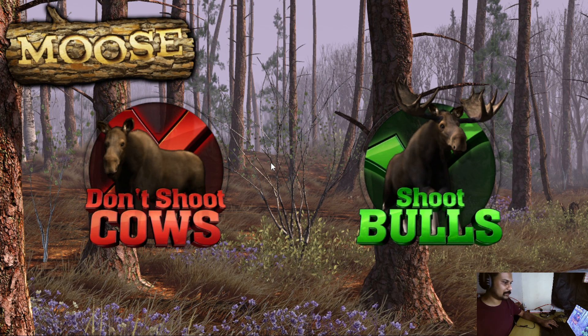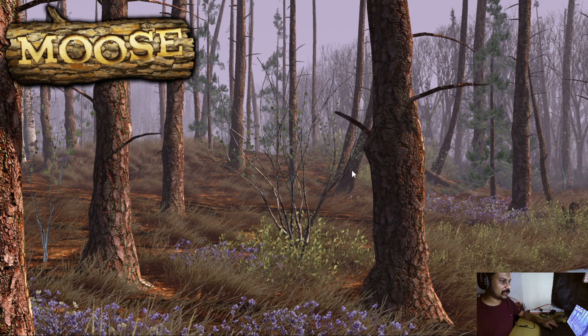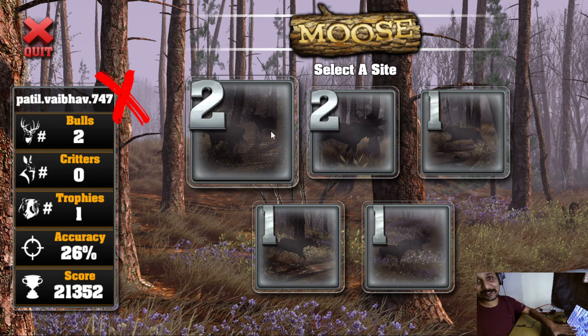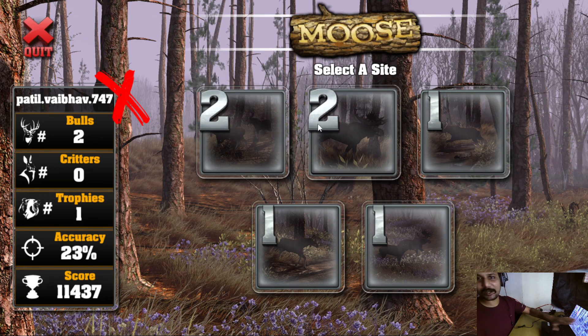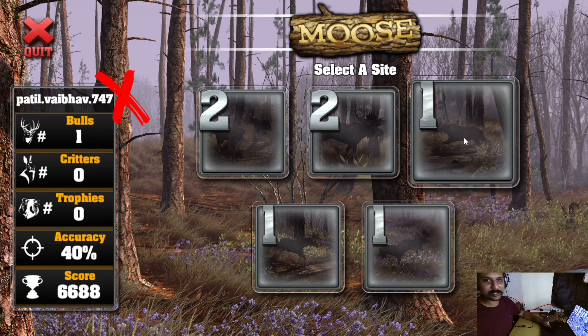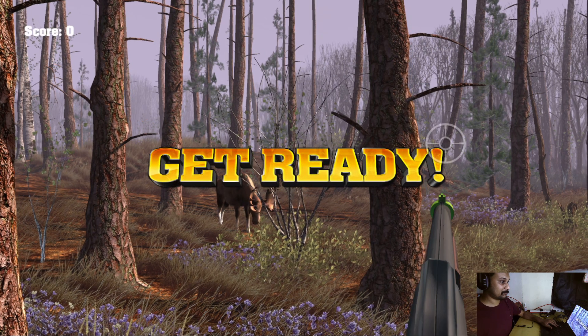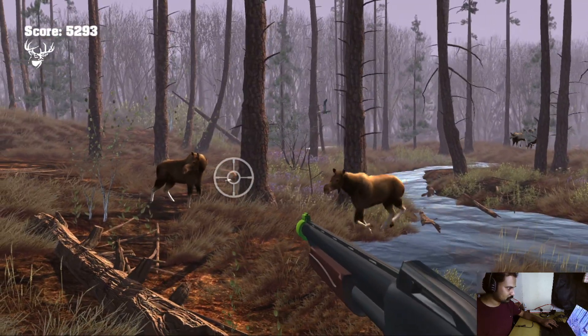So that's our target right now. For this map, two of the five sites we've already achieved the target. So now we have to achieve it for sites B4 and B5. Okay, the one with the bear or something else?